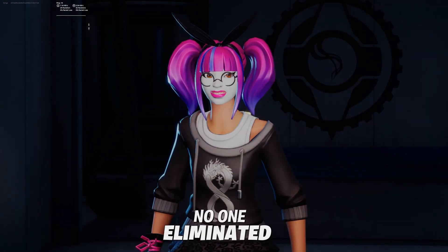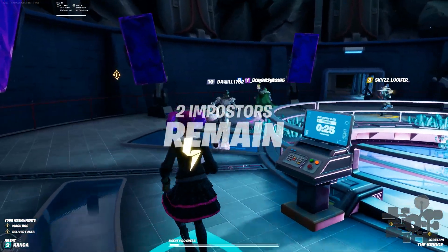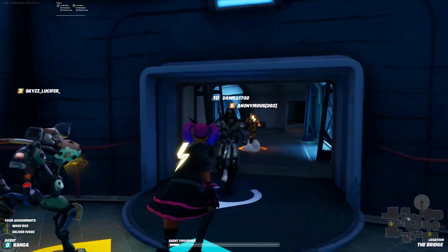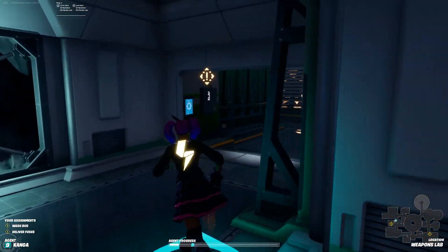It's like someone there chose to say 'what.' So now it shows your character — no one eliminated. That is a very odd smile. Alright, so no one got eliminated and now I can continue on with my task. So I didn't actually get to finish that one before — deliver fuses — so I'm going to go back here to this maintenance area, pick up my fuse, and then I will try again.